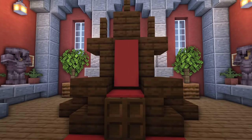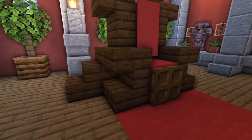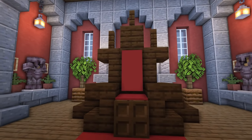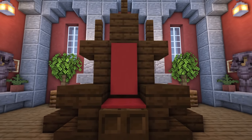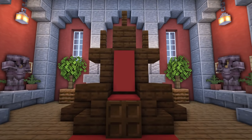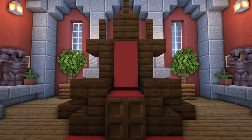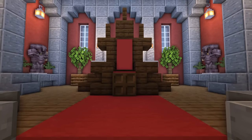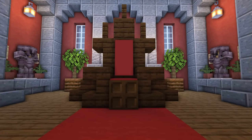Coming up to the throne, the design is pretty simple. It's made with dark oak using stairs, slabs, and a few full blocks to give it a nice shape. We've got some red wool and a piece of red carpet on top with a red banner to give it a backing. It's one of my favourite designs — I think it really just fits and feels in line with the size of the player.